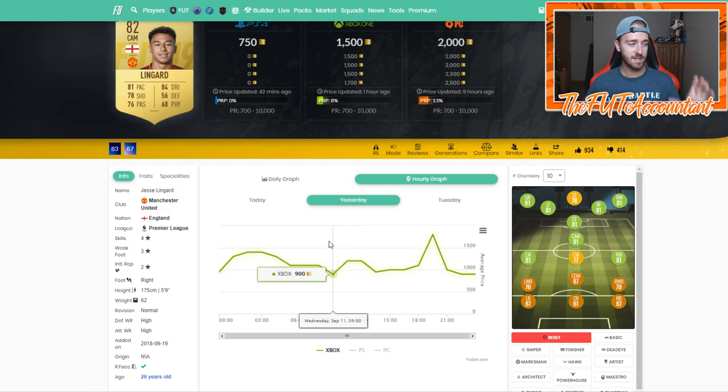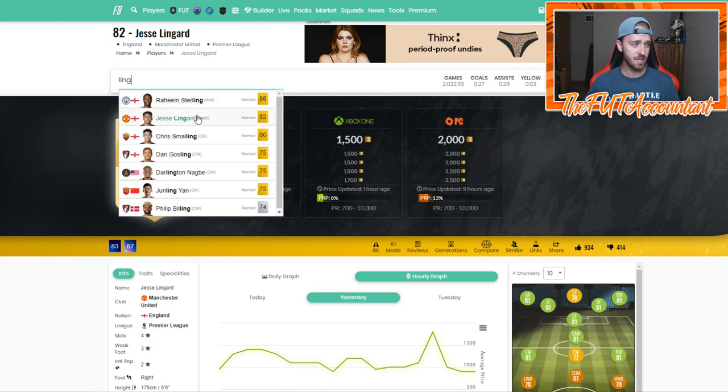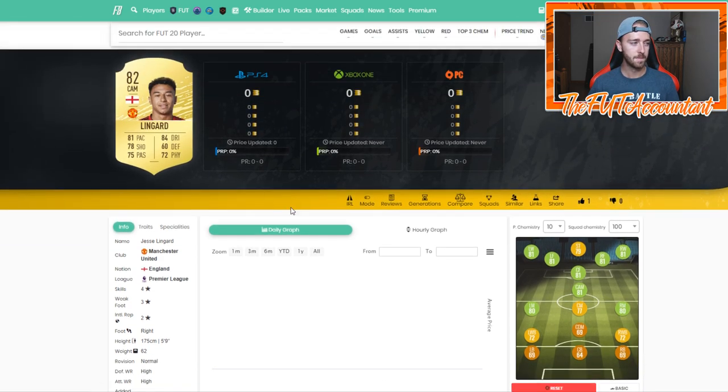Obviously at the beginning of FIFA 20, Jesse Lingard has a FIFA 20 card — it's 82 rated with a couple stat changes. But it's a card that a lot of people are going to use in their starter teams: four-star skills, though only three-star weak foot. You're going to want to look at cards that are meta, popular, and are going to be in a lot of starter teams and popular nationalities. Good cards that link well, have good stats, and are from main leagues and main teams. Popularity is the key for flipping because that means more people are going out and buying them for their teams.